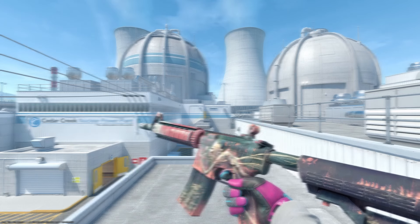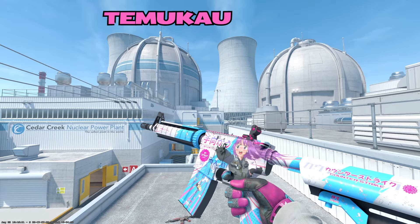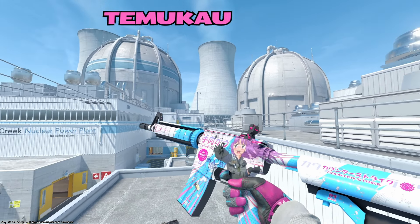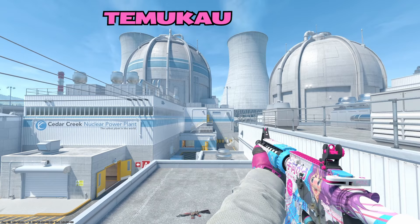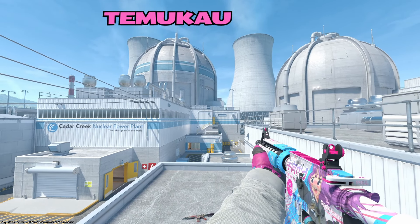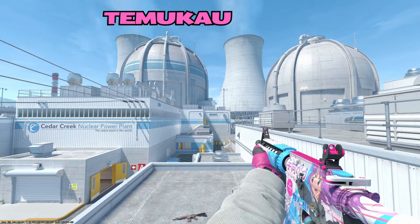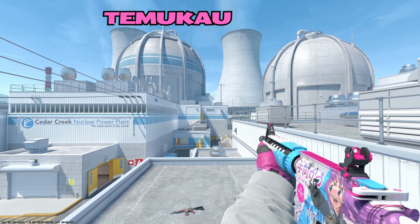Our third and final M4A4 is going to be the Temu-Kao. I had to throw it in here — everybody loves this skin. The colors are just absolutely amazing. The vibrant pink, especially when you're looking down the sights, the rails on top and the iron sights have a beautiful shade of pink. They match the Vice Gloves perfectly. I really had to include this skin.